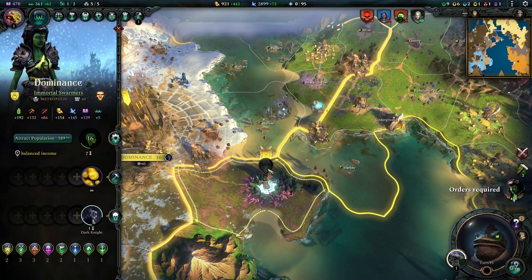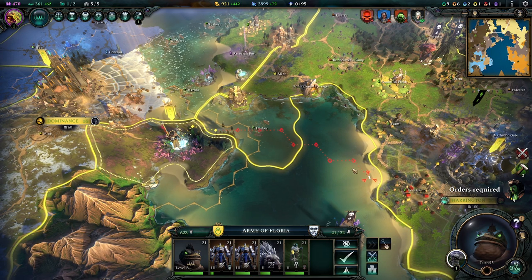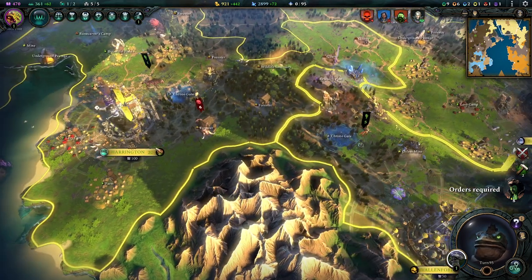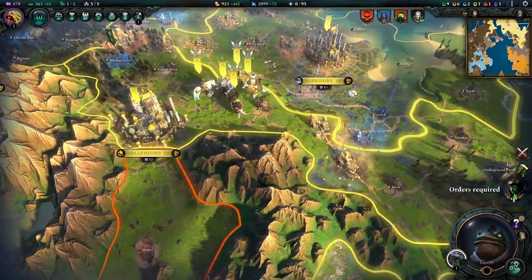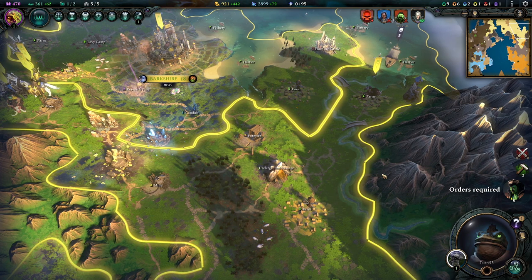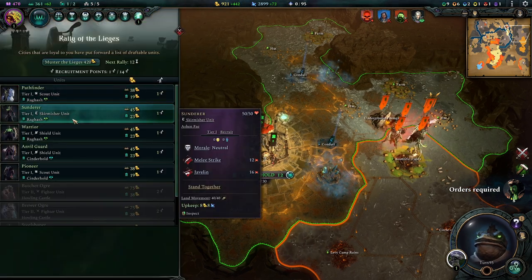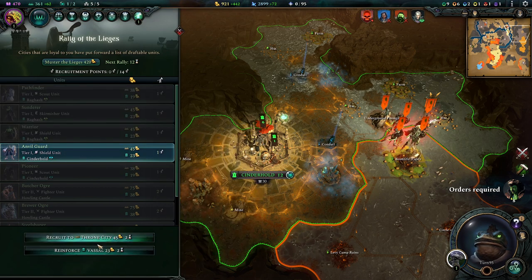I'm mainly here so we can annex this — that's really all we're here for. So we're going to go back into the water and head home, take care of this little army that's annoying us at home. These are in the city limits so they're kind of safe there. We're not going to do anything about these until we know what they're doing. Hopefully they just go and lay siege here — that would be pretty good. Just in case they do, let's give them a whole shield unit.